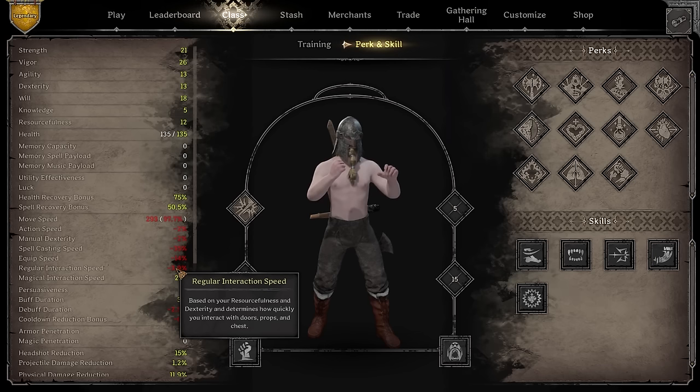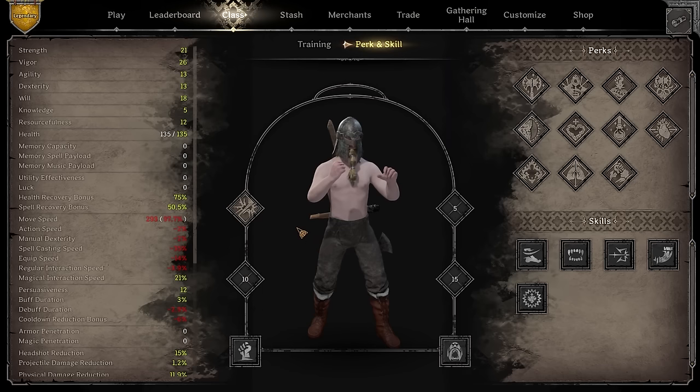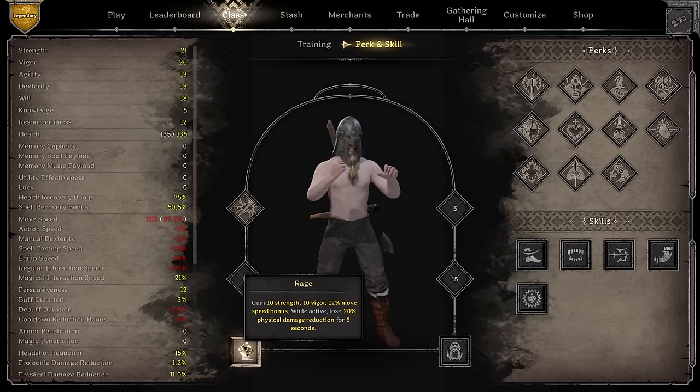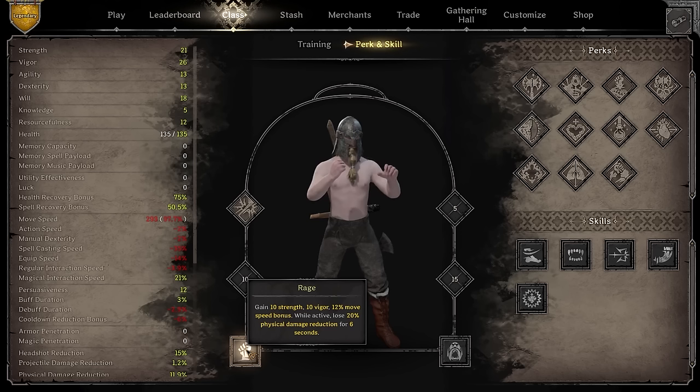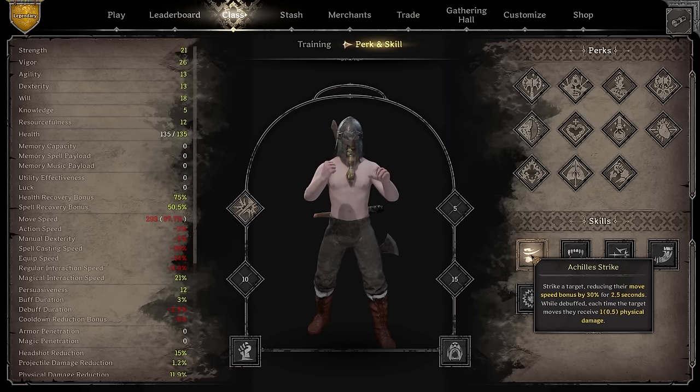Crush is very convenient for breaking doors. When you're well-geared your regular interaction speed is faster so you might not need it, but if your interaction speed is slow you will. In today's video we're playing Barb with Crush, Rage, and Savage Roar. Rage increases your move speed by 12%, gives a bit of Strength and Vigor, and provides 20% physical damage reduction for six seconds.